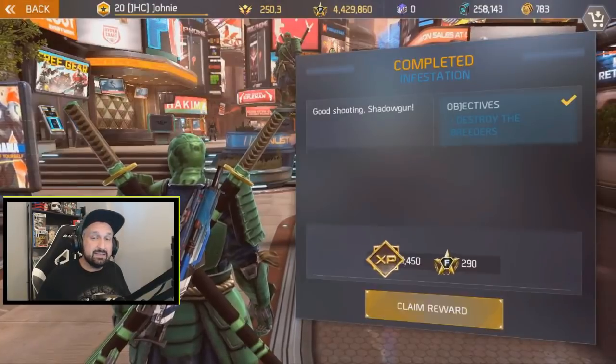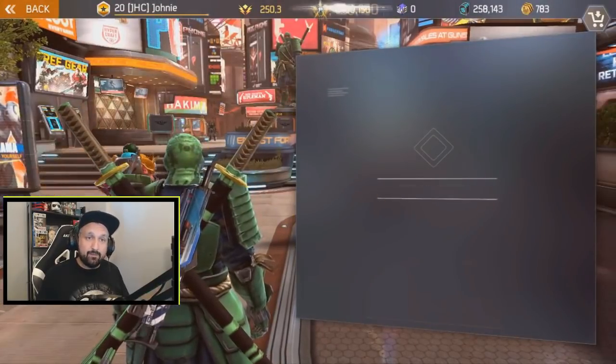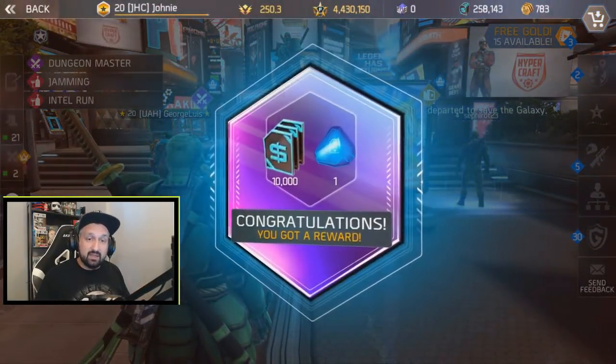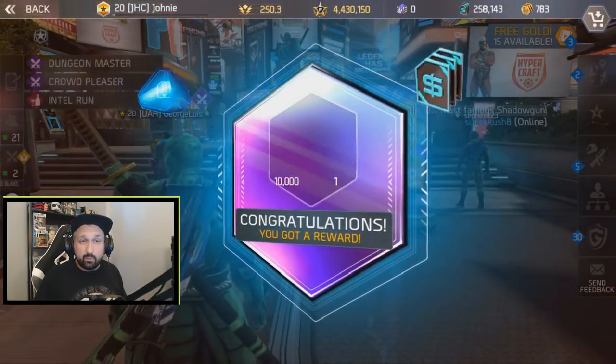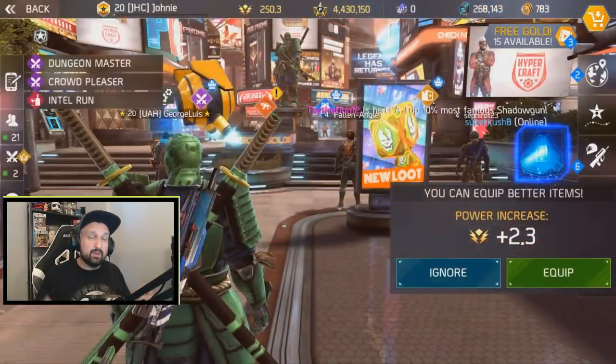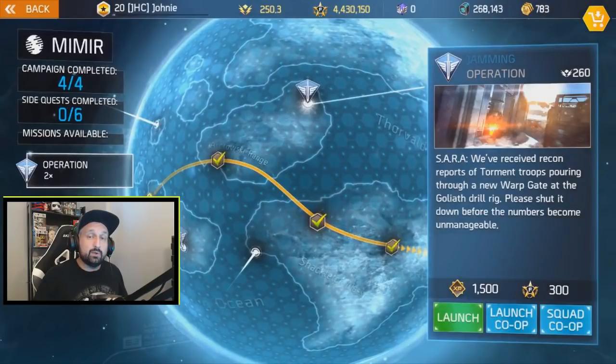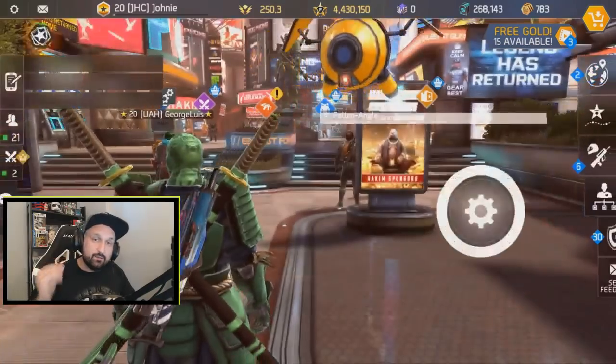See what happens when I level up. I finished a mission, played a couple of courses to level up again — congratulations, get your reward, and my XP bar went all the way back to empty. Now look at the mission — it requires 260 power, which means I'm now 20 plus 6.